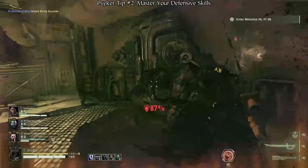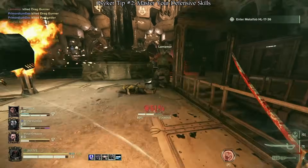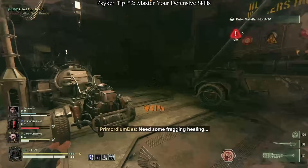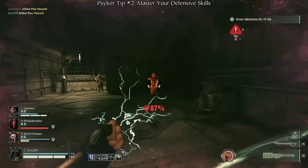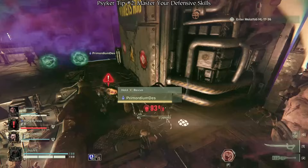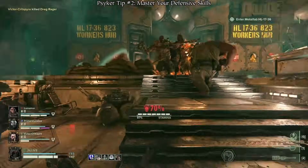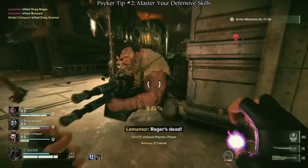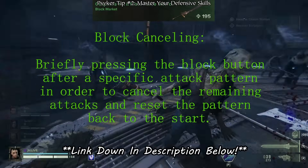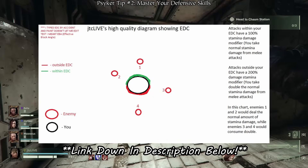Additionally, Psykers are best described as glass cannons. Despite their high damage potential, they have relatively little survivability and raw defense compared to the other classes, which is why you need to perfect your defensive melee combat skills to better protect yourself, including blocking, dodging, and shoving. It would take an entire video to explain how to best utilize these three mechanics to their fullest potential, so check out my comprehensive guide to melee combat video to learn all about these and more, including terms and mechanics such as push block angle, dodge dancing, and dodge stamina.